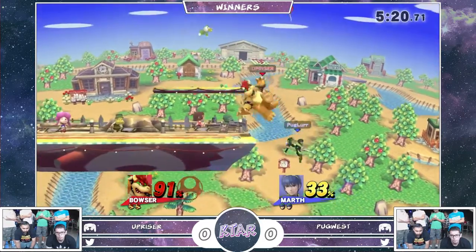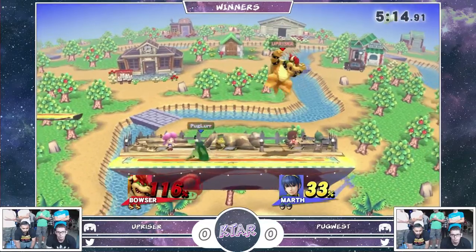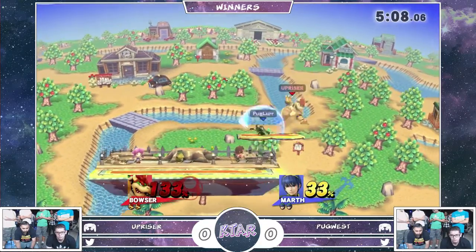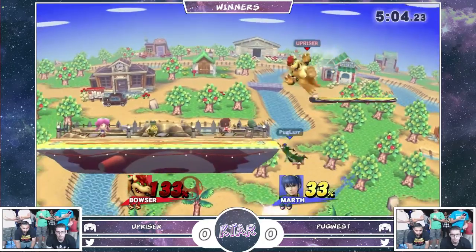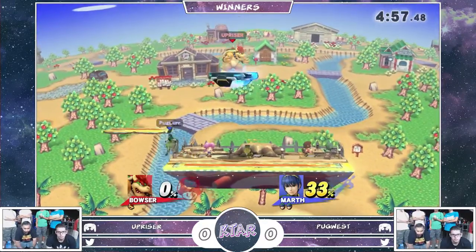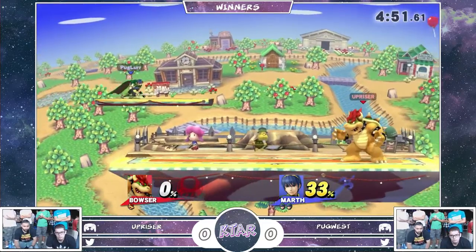Really great movement right now with Marth. Approaching with an air dodge into an up-air. Doesn't really follow up much afterwards. Nice up-smash at shield, though. It's still not out of it for Upriser here — he just needs to get a few grabs to bring himself back. But tipper jab into forward air, just like that. Only 33% taking Pugwest facing a true Marth main.